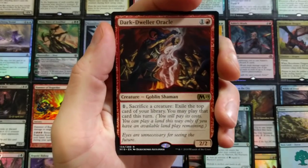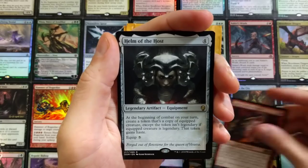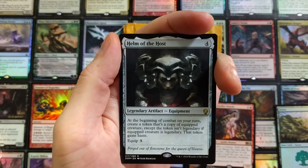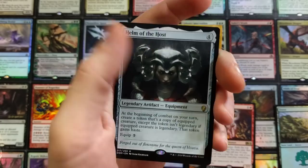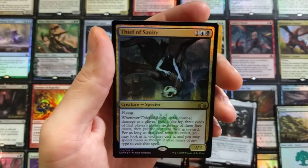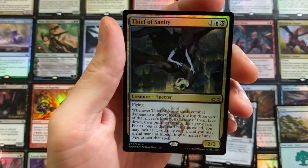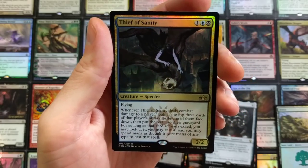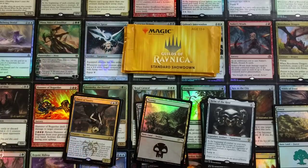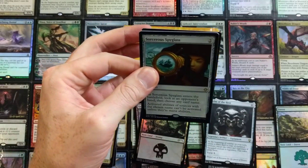Dark Dweller Oracle — goblin shaman, one mana: sacrifice a creature, exile the top card of your library, you may play that card this turn. Helm of the Host — can't go wrong. At the beginning of combat on your turn, create a token that's a copy of the equipped creature; if the equipped creature is legendary, that token gains haste. The foil is a Thief of Sanity — sweet card. Whenever Thief of Sanity deals combat damage to a player, look at the top three cards of their library, exile one face down, put the rest in their graveyard. You may cast that exiled card spending mana as though it were any color.